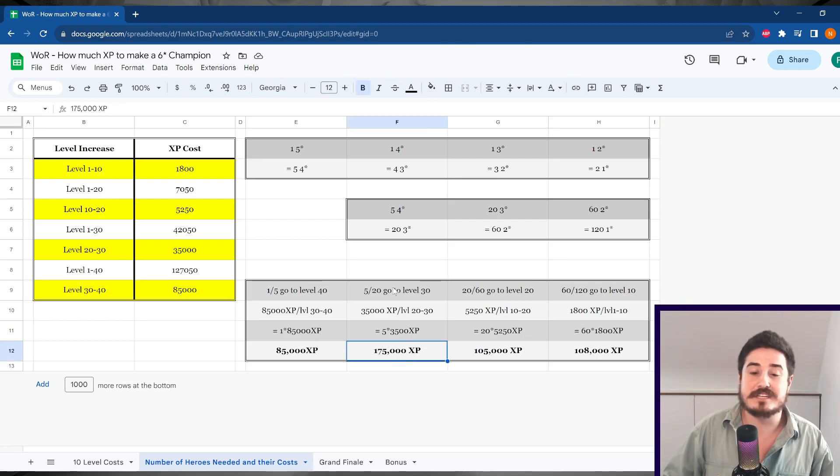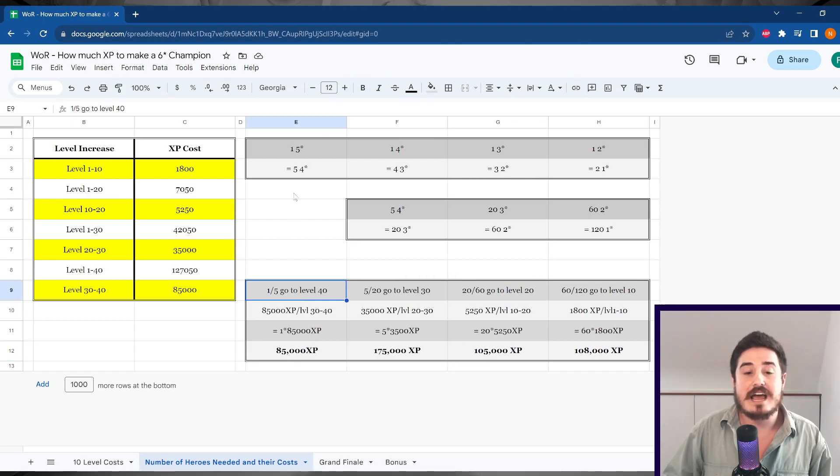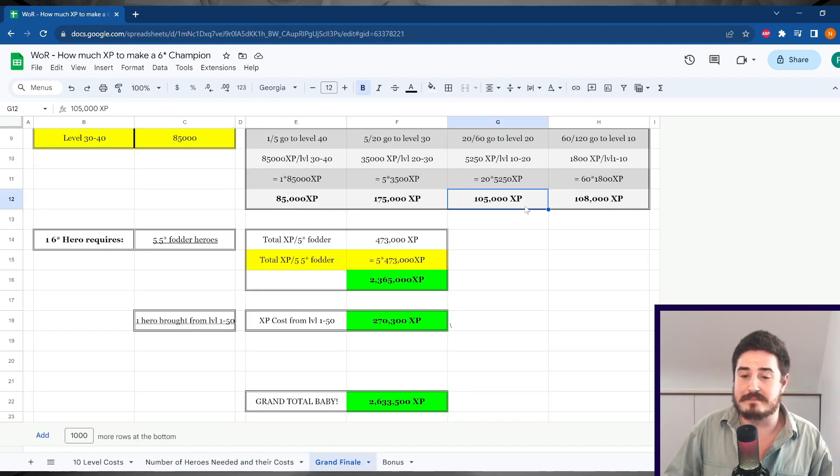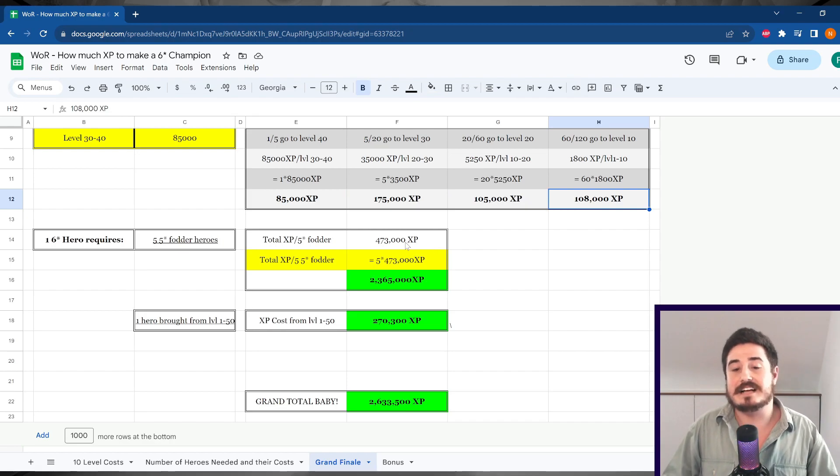We can repeat the same process — it's divided by a quarter for the 4-stars, and by a fifth for the 5-stars. Finally, we're left with these big numbers. We go to our grand finale page and figure out the total XP per 5-star fodder champion, which is the summation of these numbers. That's 473,000 XP. That's just the XP — we're not talking about gold or anything else. 473,000 XP just to make one 5-star fodder champion.